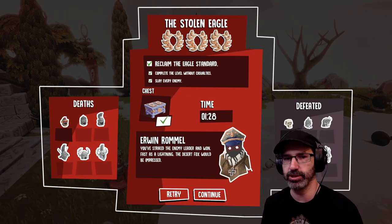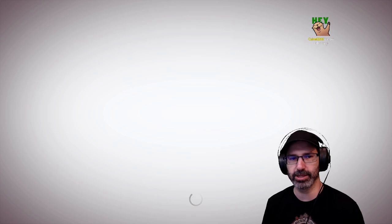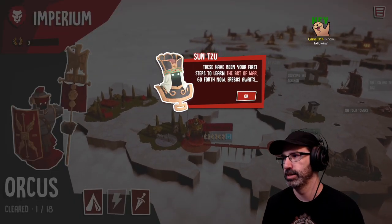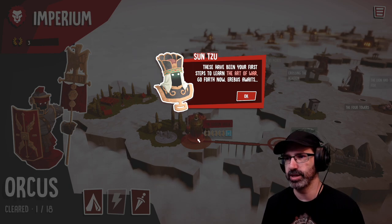I got three stars! All right — Erwin Rommel. Give me a hard one. Now I'm gonna die. All right, these have been your first steps to learn the art of war. Now go forth — Erebus awaits.